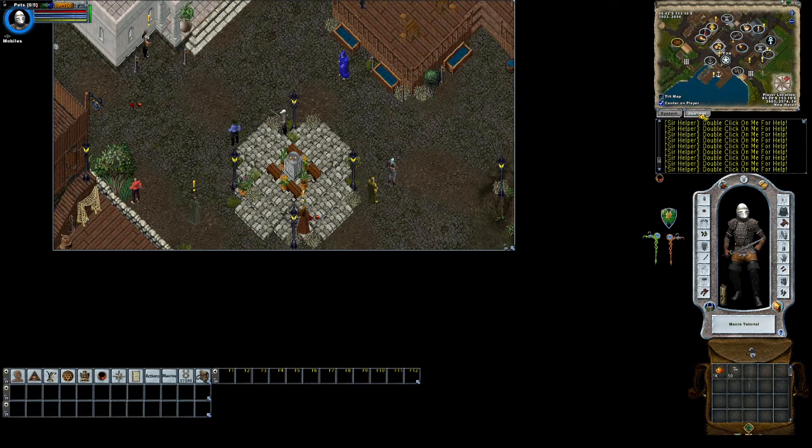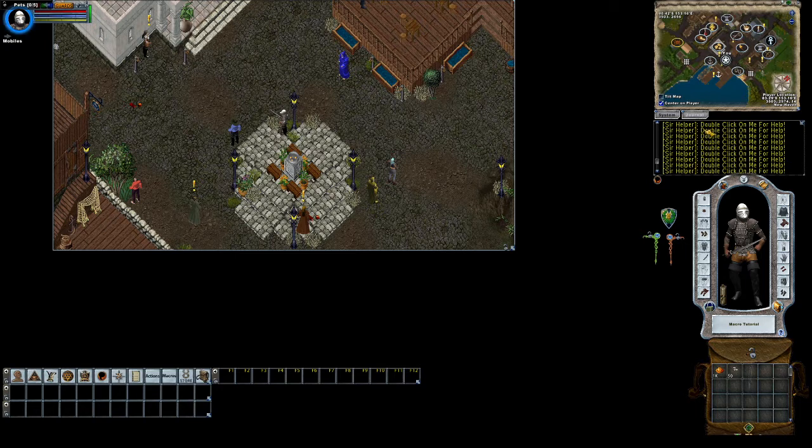On the chat window you have System and Journal. I usually keep it on System because it gives me updates in combat. I use Journal when I'm talking to people or monitoring what's going on in chat, and we'll go over how to change those channels in a bit. I always leave the war mode indicator on because it gives me a visible cue of whether I'm in combat or not — it is defaulted to the W key to toggle war mode on and off. Knowledge of your buffs, which are green, and debuffs, which are red, is essential, so I keep those right next to my paper doll.